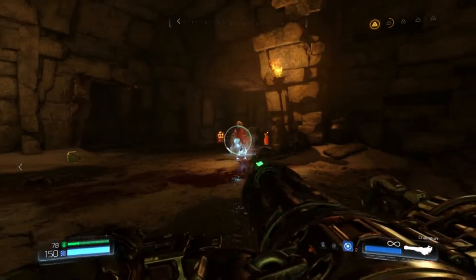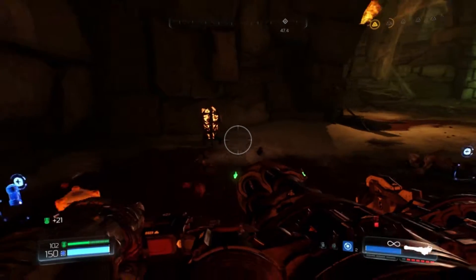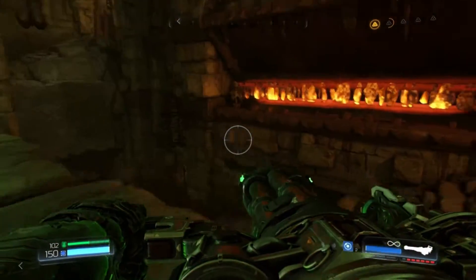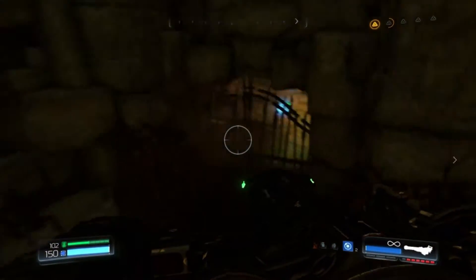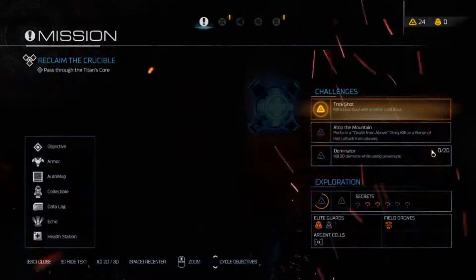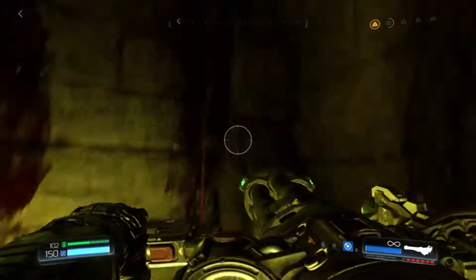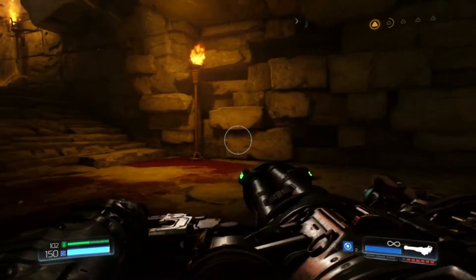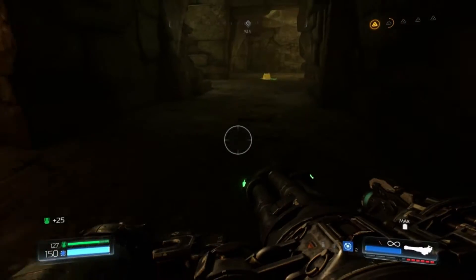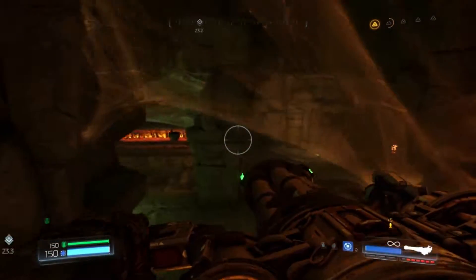Neat! Now it's really generous with the armor — it's giving me 12 for glory kill, which I am liking a lot. There's mega health in there. Can't seem to get to it from here though. And that's where we need to be going next. Let me look around real quick, make sure I got everything before I proceed. Pick up a little bit of ammo, a little bit of extra armor. Feeling good — I am fully loaded and ready to go.